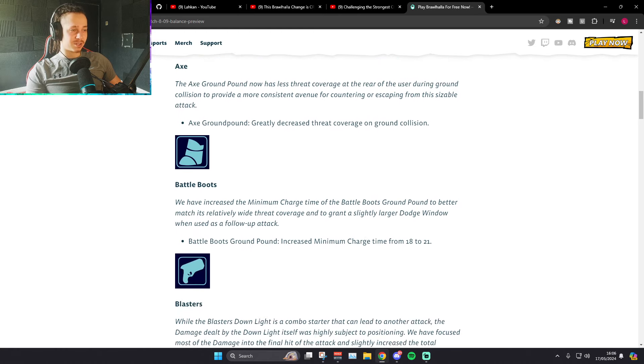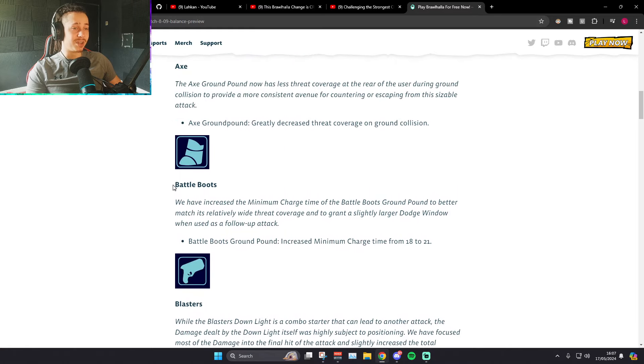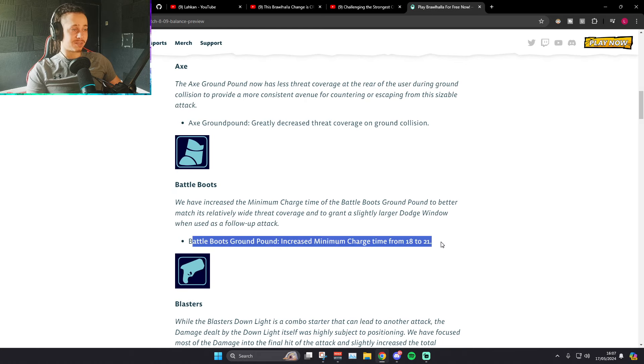Boot's ground pound: increased minimum charge time from 18 to 21, so it comes out 3 frames later — which is a solid nerf. Boot's ground pound was broken, to be fair. But I also don't think boots are that strong. I think they should have buffed something else. Boot's sidelight is actually in need of a rework, to make it so that your opponent doesn't count as grounded when they dodge out of it. Because at the moment, you dodge out of boot's sidelight, it counts as a grounded dodge, so you get your dodge back in like one second — which, onto the quality of engagements thing, is not very good. You read a dodge and get literally nothing out of it.